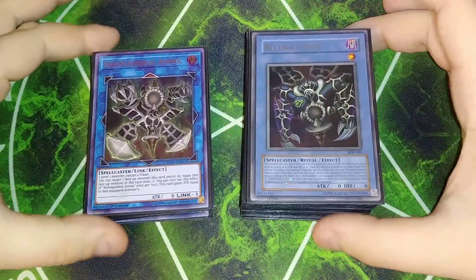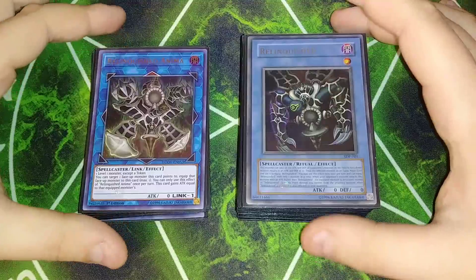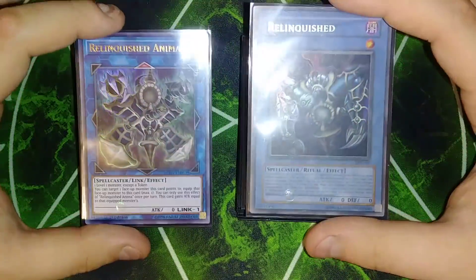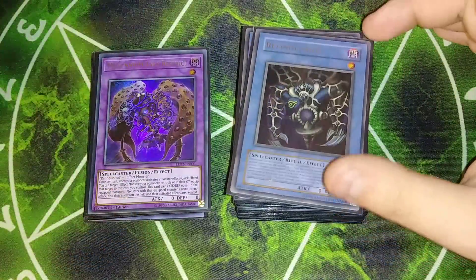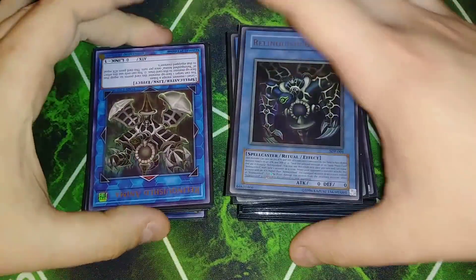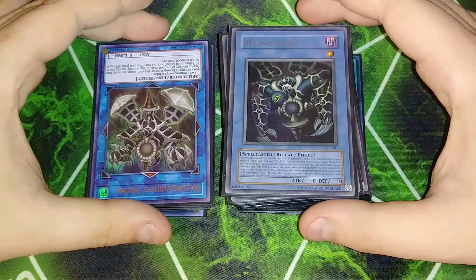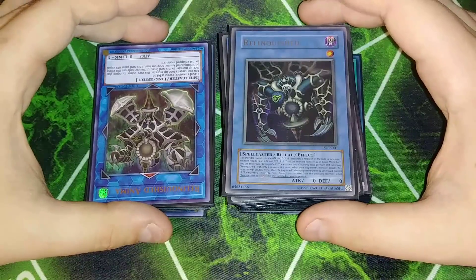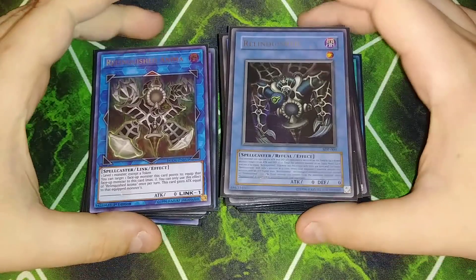You guys have been requesting this one a lot recently because of the new Relinquished Anima, which is a really cool Relinquished monster. I wanted to put these side by side to show you — they actually literally just flipped Relinquished upside down. That's all they did with this card artwork. It's literally Relinquished turned over on its head, which is a really funny artwork. I love that, and it's a really good card too.